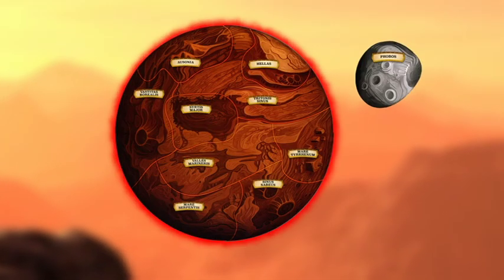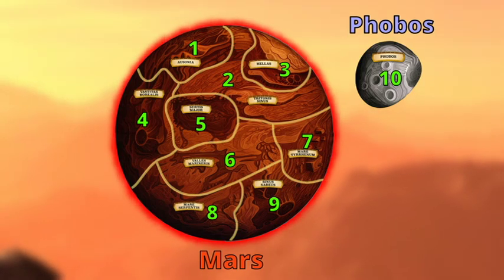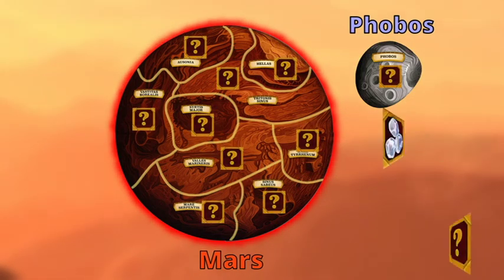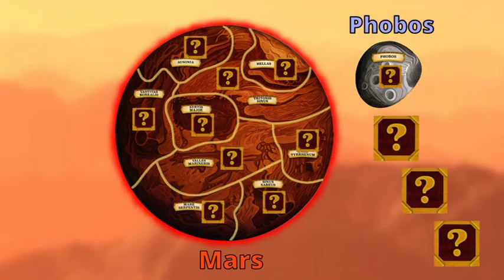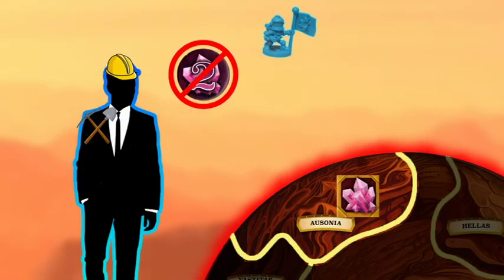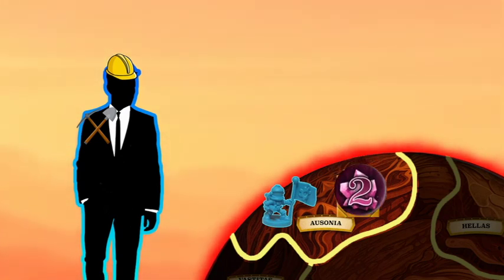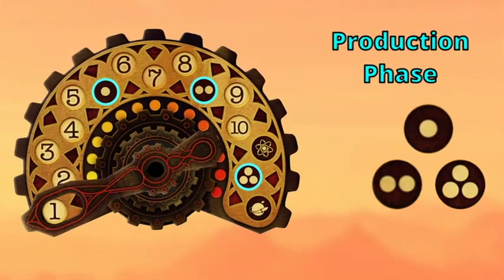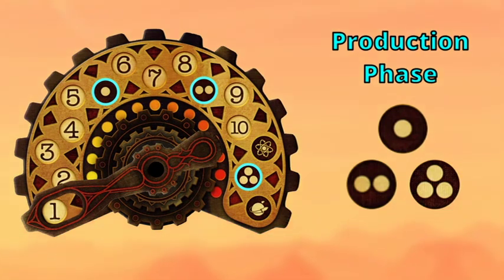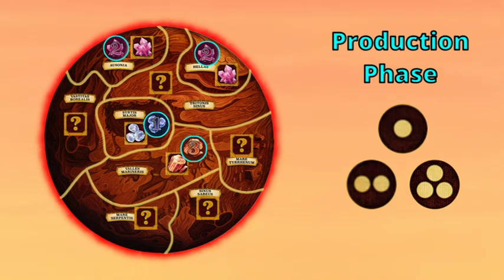There are two boards set up in the game to represent Mars and its satellite Phobos. Altogether, a total of 10 different mining sites are available, where each area produces one of the three resources. This information is hidden until an astronaut enters the corresponding area. You will not instantly get resources when you place your astronauts in one of these areas. Instead, the resources only spawn during these three production phases.